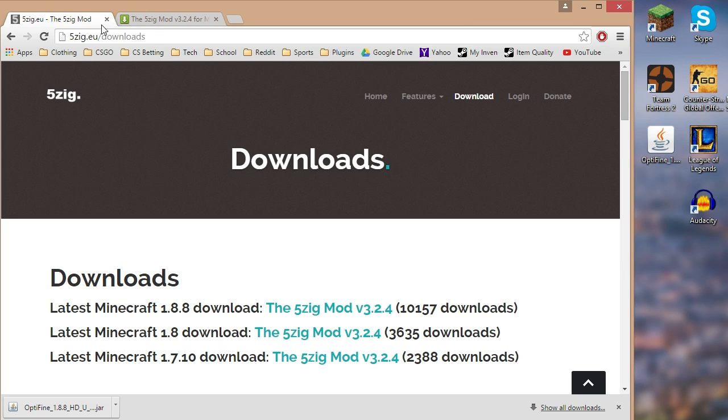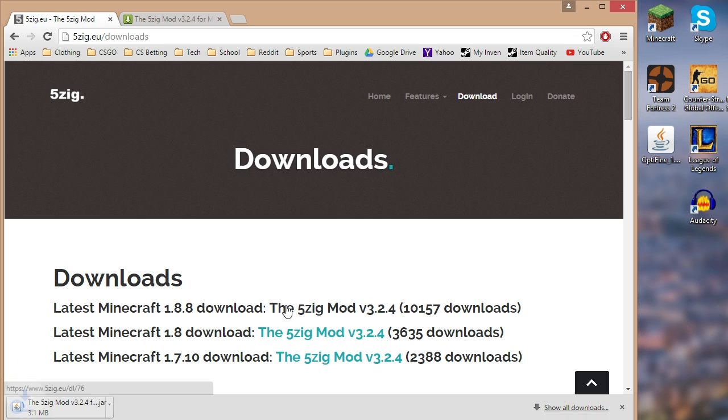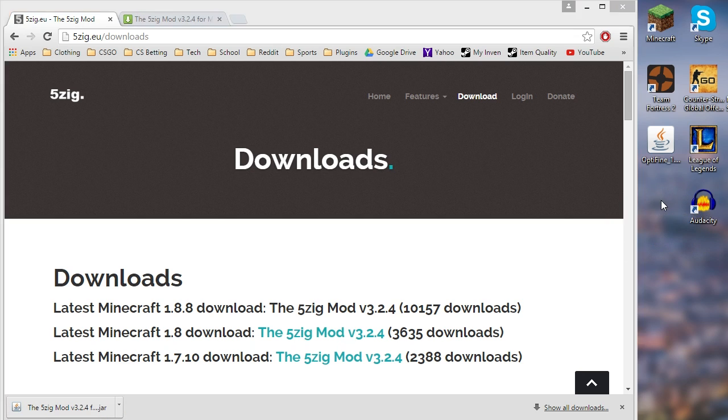Exit out of OptiFine and then go to 5zig.net/downloads. If you're downloading it from another website besides this one, don't — this is the official website. Once you're there, download the latest version for your Minecraft version. Click the link and it'll instantly start downloading. Just drag it down onto your desktop as well.